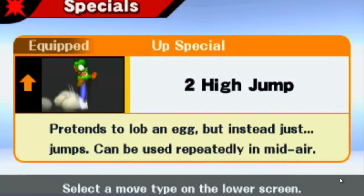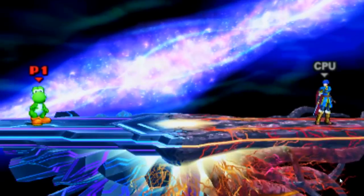That is Yoshi's second up special, known as High Jump. Normally you can use it for extra jumps continuously, but with the help of a certain move that Yoshi has, you can use it to fling yourself really high off the stage.